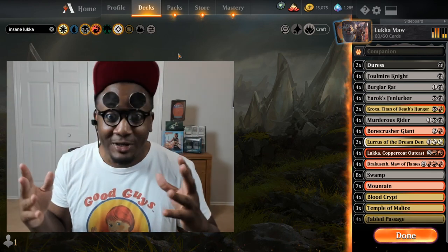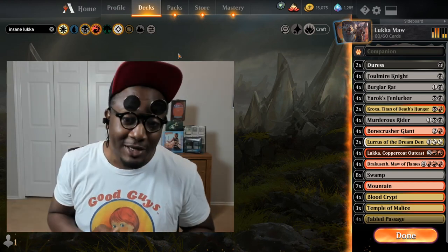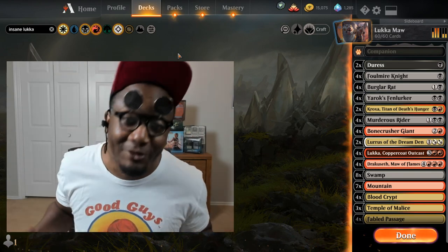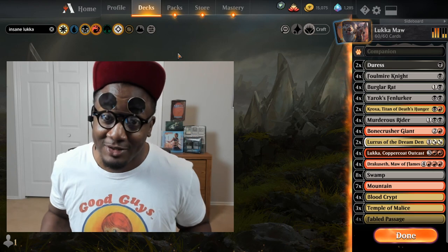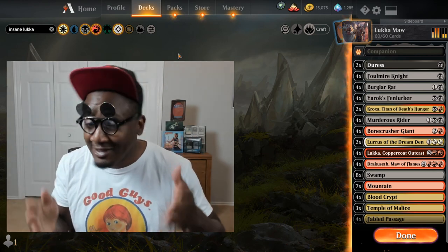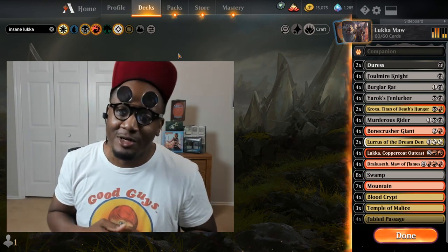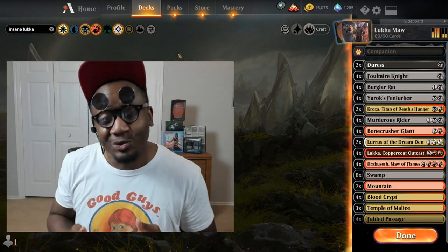Everyone knows it doesn't matter what your opponent is playing. They can be playing Wyona, they can be playing Urien, they can be playing aggro — whatever. It doesn't matter what they're playing if they don't have cards in their hand. So that's the basis of this deck. This deck is pretty much a black-red control, hand disruption type deck, and it works really good with Luka.